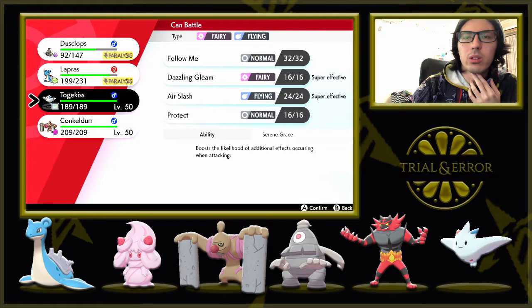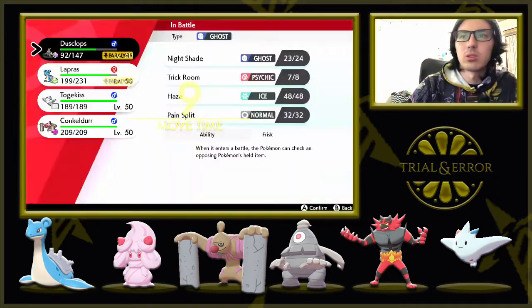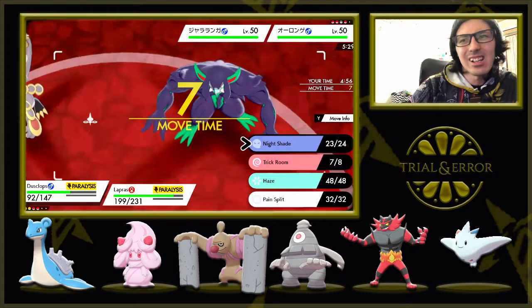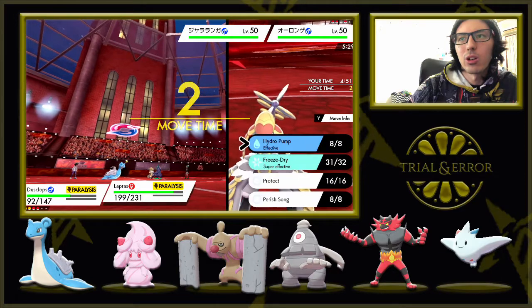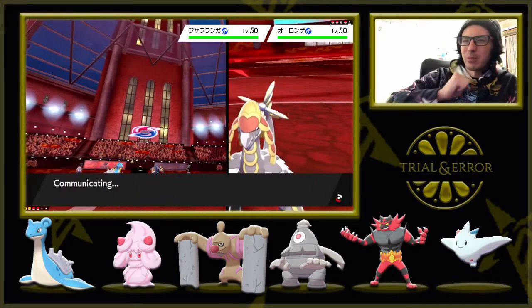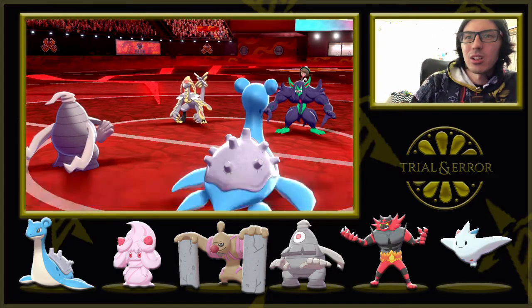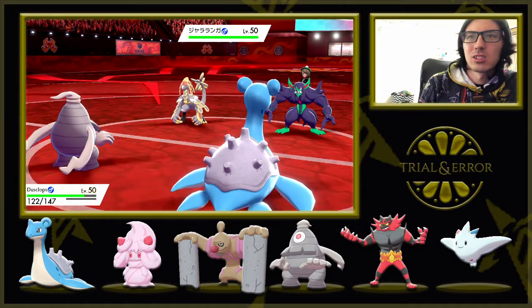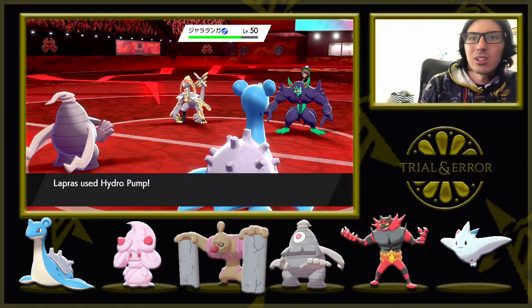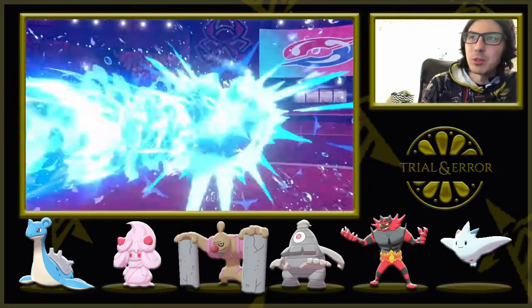If I save Dusclops, I go into Togekiss and Dazzling Gleam — that's gonna do a lot. We're running out of time. I guess we'll Pain Split and go for Hydro Pump. Bad move — I should've gone for Freeze Dry. Sucker Punch — that's fine. I'm Pain Splitting just to try to get some HP back here. I'm gonna need to Haze this thing because it's gonna go for the Clangorous Soul.